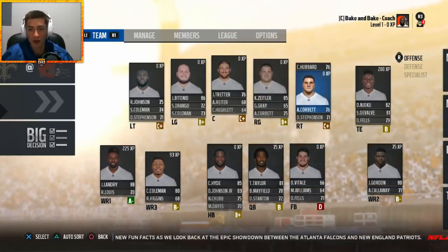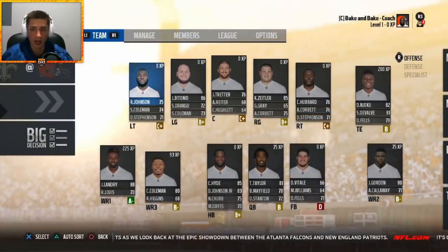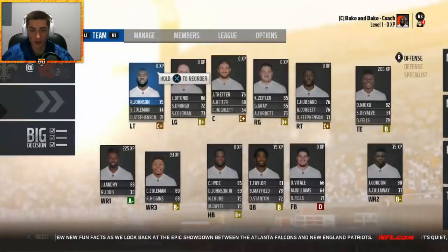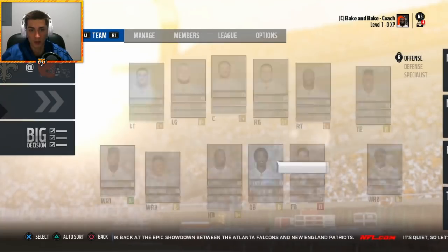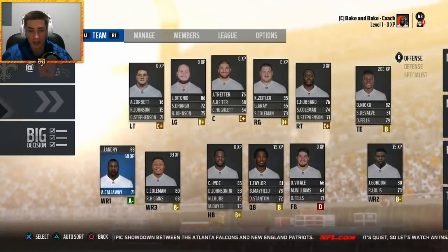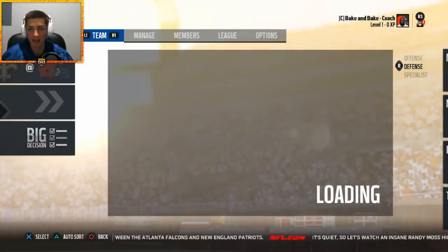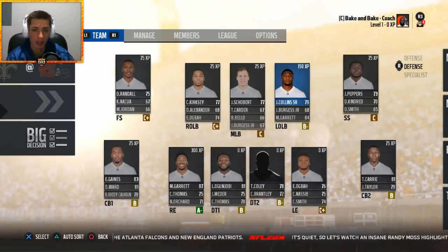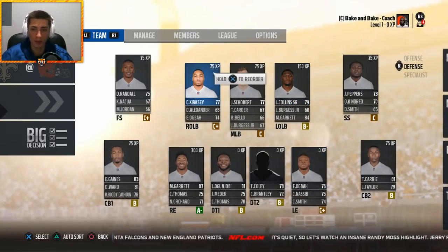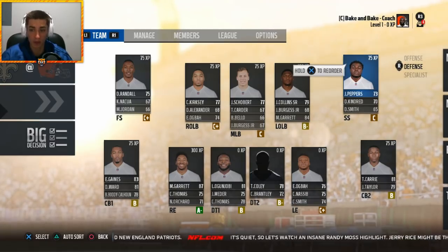Antonio Calloway is out here. Jarvis Landry is new. Austin Corbett, drafted at the top of the second round, is going to be our starting left tackle in season one — I don't know why he's a 76 overall. Antonio Calloway at wide receiver number four is perfect, and Njoku will start at tight end. On the defensive side of the ball I am looking to improve at linebacker — Christian Kirksey might be fine for now, Jamie Collins is aging.